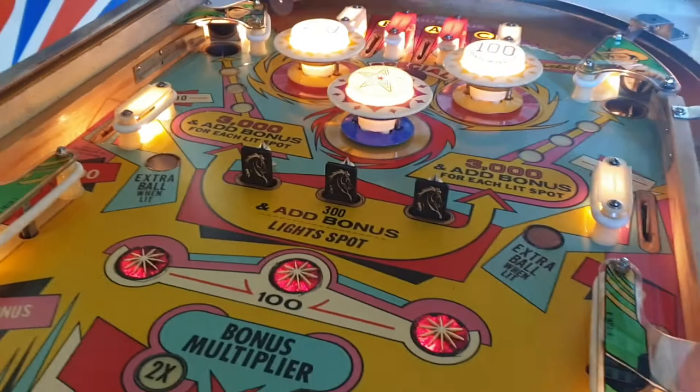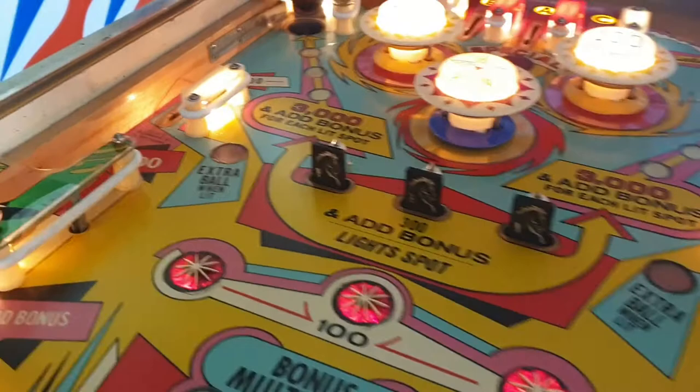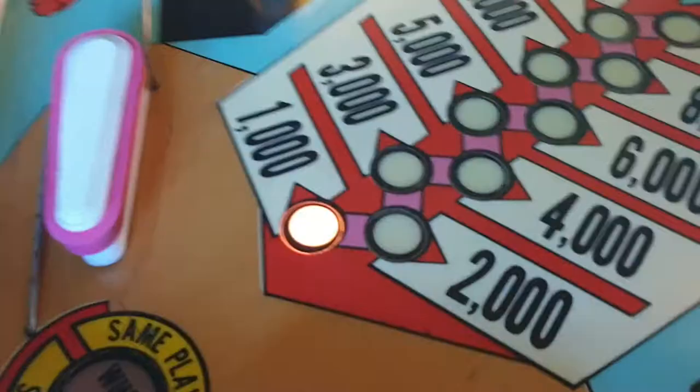The idea of the extra ball is that once you commence scoring and all three drop targets are knocked down, these lights will come on — the instruction card says occasionally. What would normally happen is you would possibly roll through a rollover at the top and that adds a bonus, so now we've got a thousand bonus.